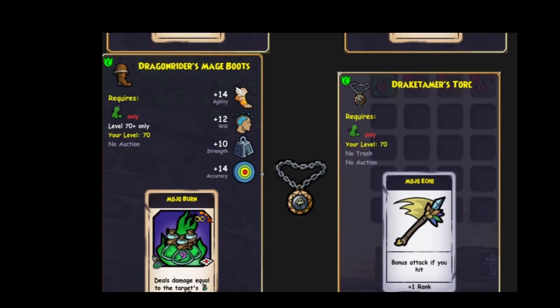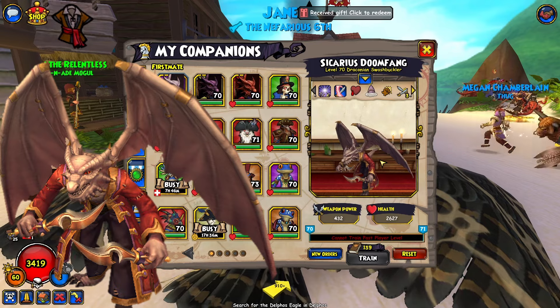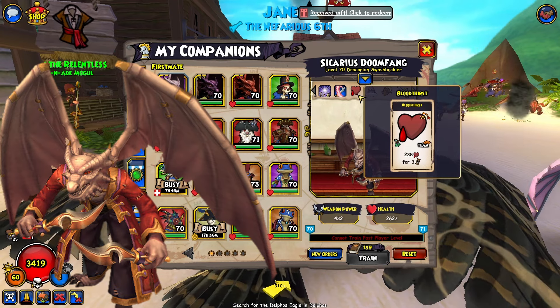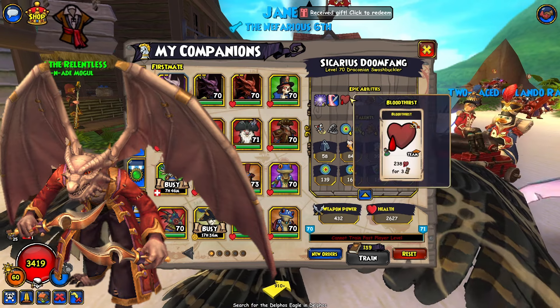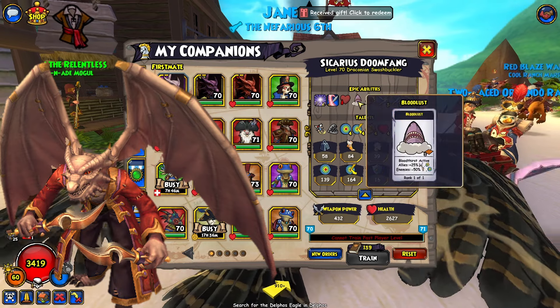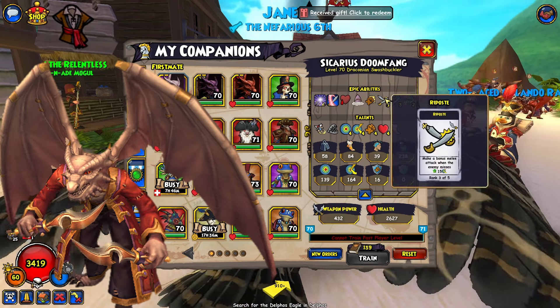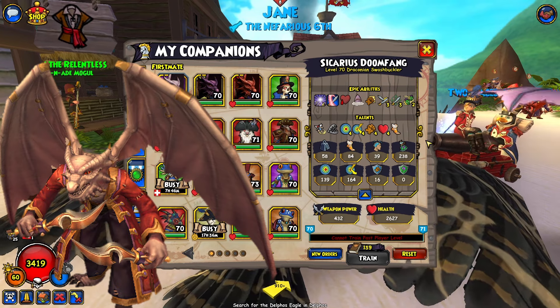That concludes the gear review. Now let's get onto the companion review really quickly. The Swashbuckler, who gets some really cool abilities. He got Bloodthirst that affects the enemy and also yourself, so be careful with this. He cannot get Spooky either. You can get Bloodlust. And he can get Repel 3, Riposte 3.